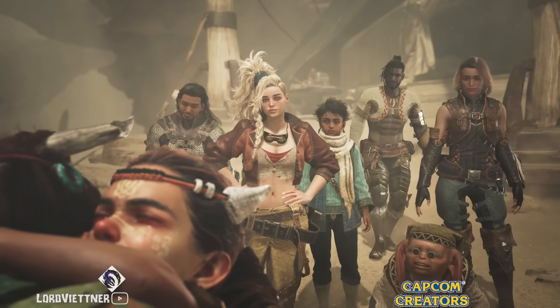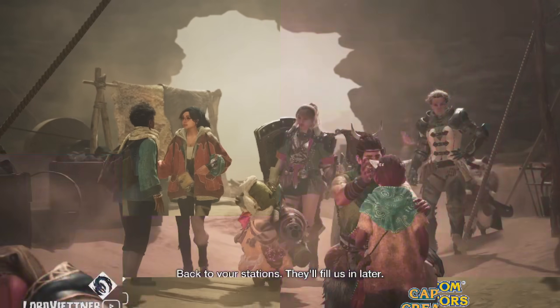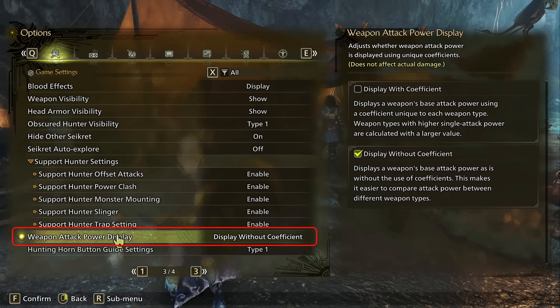To tackle the first point — weapon coefficients, or bloat values — in your options under game settings, you can see the weapon attack power display setting. You have the option to display this with or without a coefficient, which shows your weapon's base attack power accordingly. The coefficient-on setting is more for beginners, so you'll see greatsword sitting around 800 raw in endgame while dual blades are around the 250 to 300 mark. Greatsword is a slower, harder-hitting weapon while dual blades is a fast attacking weapon with smaller damage numbers.